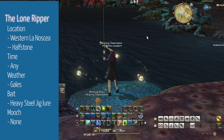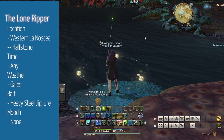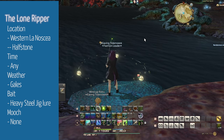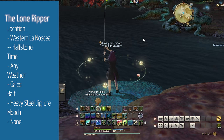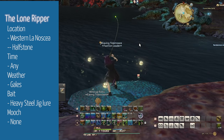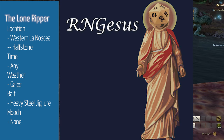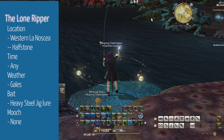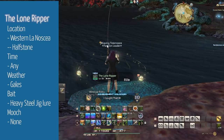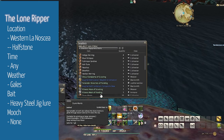The last fishing farm I'll show you today is for the Lone Ripper. You can find it in Halfstone in Western La Noscea. It can be caught any time but requires gale weather. You'll need a Heavy Steel Jig lure to catch it, which you can make with your Goldsmith or buy off the market board for about 5,000 gil. This farm is a straight-up three exclamation mark catch — I'm not sure if there are ways to boost your proc chances, so put suggestions in the comments. The Lone Ripper can desynth into Waterproof Cotton Cloth, which is a rare reagent and tends to sell for about 120,000 gil each, so it may be worth running over there any time you see gale weather.